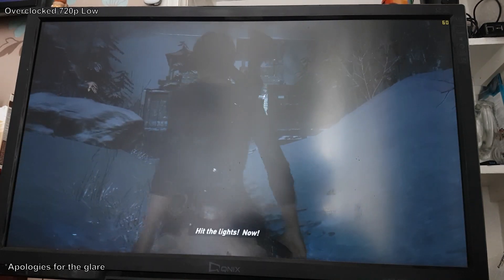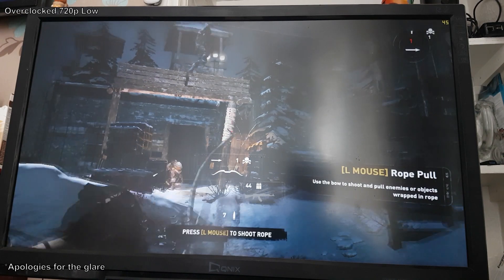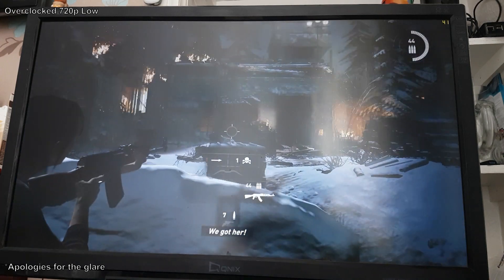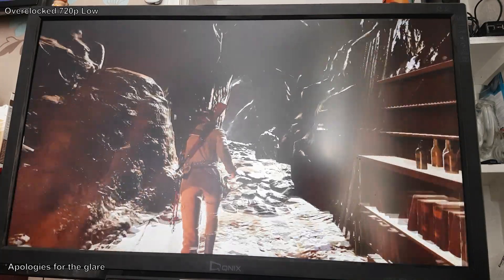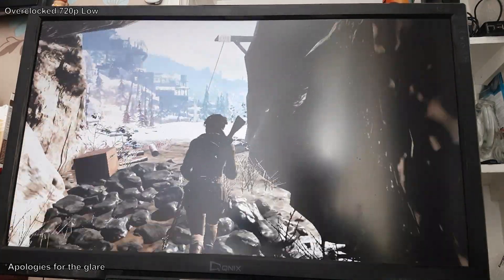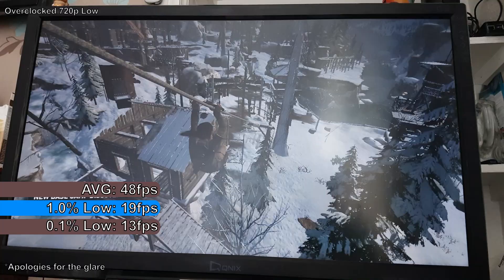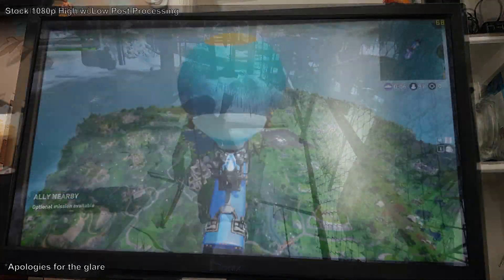720p is a little worse off than 1080p in some ways, but could also be considered better in others — FPS is generally lower throughout gameplay but hits higher peaks at points than 1080p. There's more stutter throughout than 1080p, but in the Soviet installation 720p stutters less. FPS dips near 28 and the game locks up for a few tenths of a second, whereas 1080p didn't. Across a 15-minute FRAPS benchmark, the game showed an average of 48 FPS, with 1% and 0.1% lows of 19 and 13 FPS.